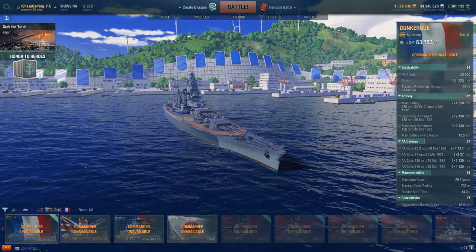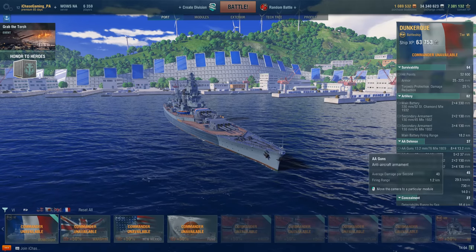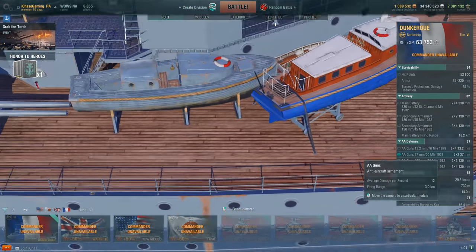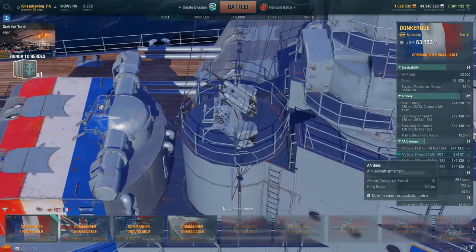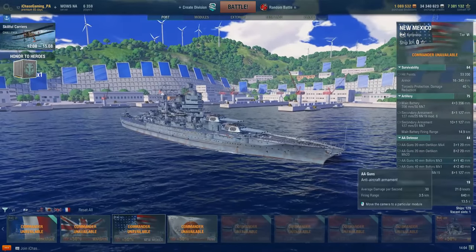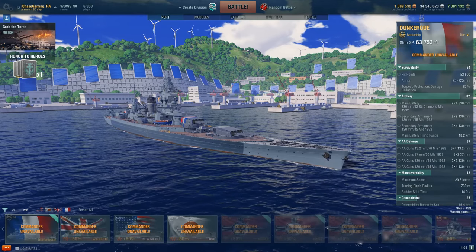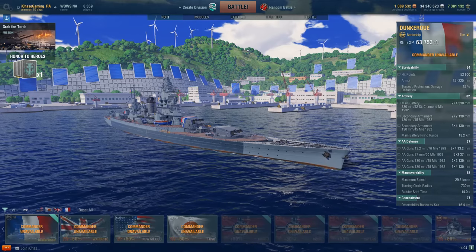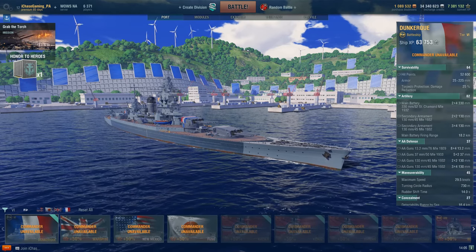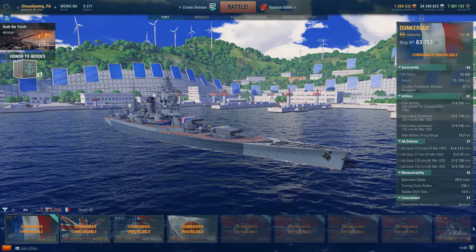What about AA? Maybe she can cover a group of ships with her AA umbrella. Nope. She's got 1.2 kilometer, 40 DPS machine guns — that's like nothing. She's got 37mm cannons that do 12 DPS out to 3 kilometers — again, nothing all that great. Comparatively speaking, the New Mexico has 40mm Bofors with significantly more DPS going out to a bit further range. And the 130mm secondaries? About 37 average damage at 5.2 kilometers. The Dunkirk's AA is just not that good. Yes, you'll see some benefits from Advanced Firing Training and Basic Firing Training, but nothing substantial.